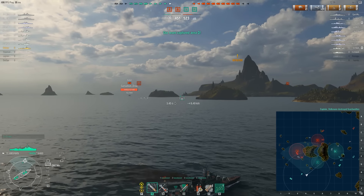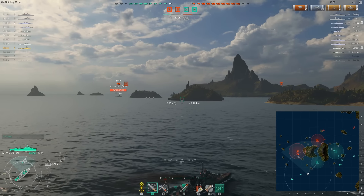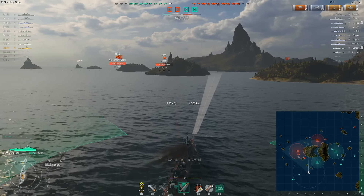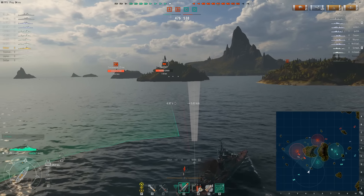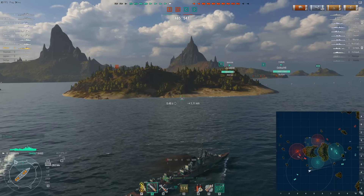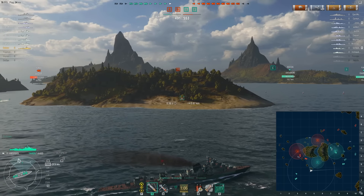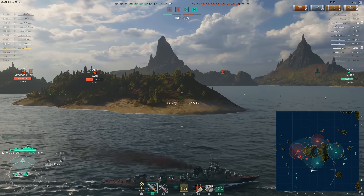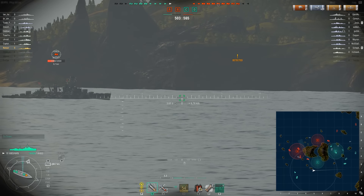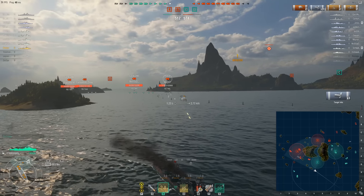I'd like to get in position to send my torpedoes against the York as he moves around the islands. This is my chance to hold my fire and ambush the enemy. He'll probably see me for half a second but I'm willing to take that risk. He misses with his gunfire. I send the torpedoes anyway — let's just try. It doesn't look like the game's going very well. I switch to AP seeing another perfect broadside scenario.